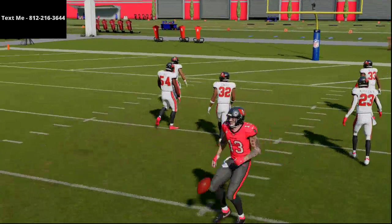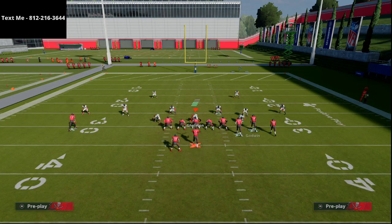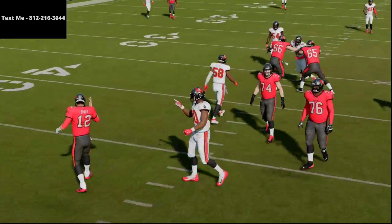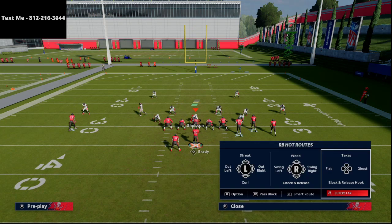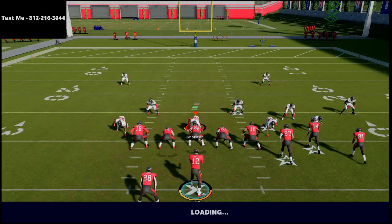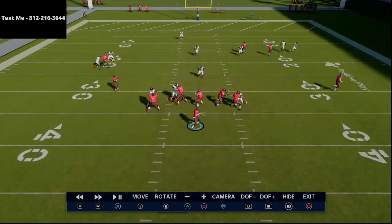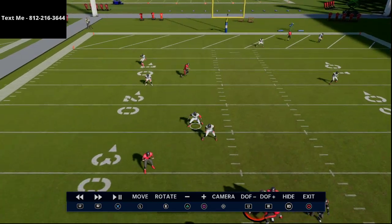That deep dig route is going to get over every single yellow zone in the game unless they drop it back to 15 yards. If they drop their hook zones back they'll be torn apart underneath. One thing to try if you want to throw the hook route more: put your running back on a ghost route. Watch what it does — it pulls the spy to him and pulls the hook curl all the way down so the hook curl can't make any play on the ball.